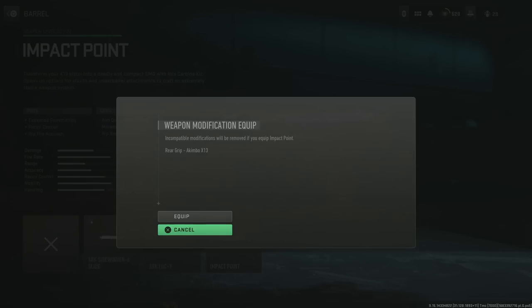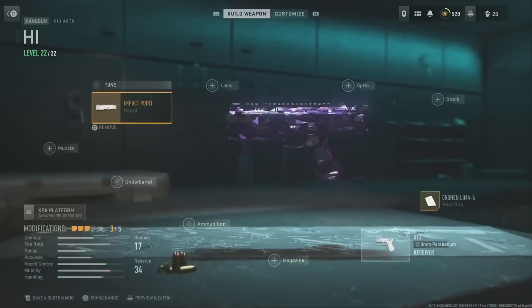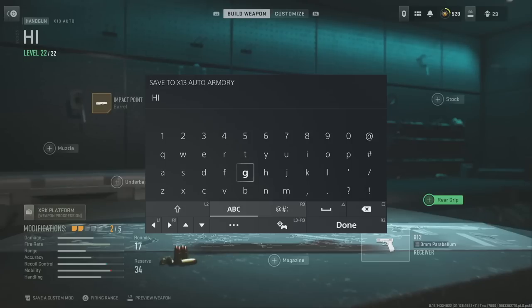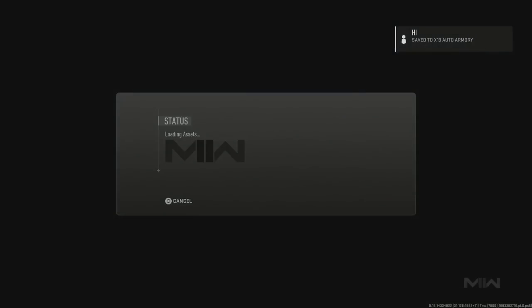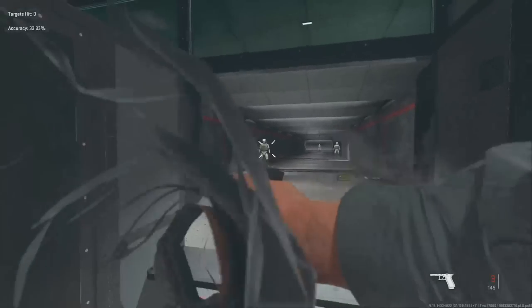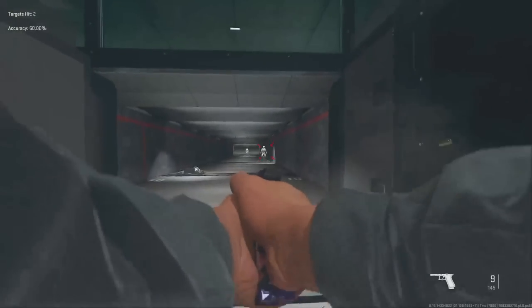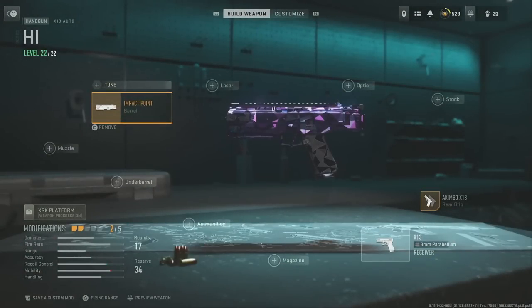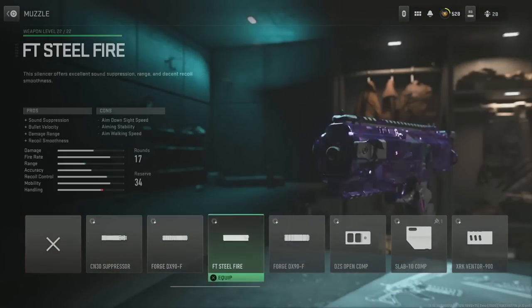Go over to the barrel and equip the impact barrel, then press equip. Head over to the rear grip and delete that fully — you can see it says two out of five attachments but only one is equipped. Save it as a custom mod. Now when you go to the firing range it's going to be glitched out like this — if you're here then you're on the right track.